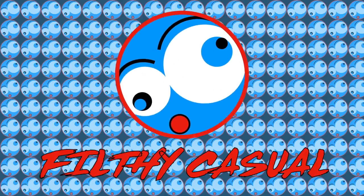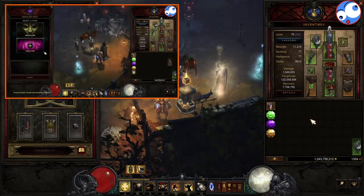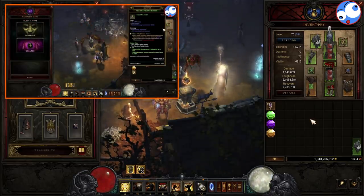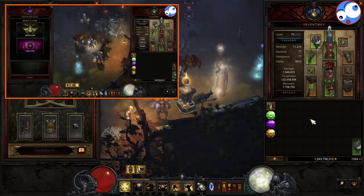Hello my friend, stay a while and listen. What's going on guys, it's Phil Thee and I'm back with another video. So today we're looking at the Roland set, which is the starting set for the Crusader for Season 19.